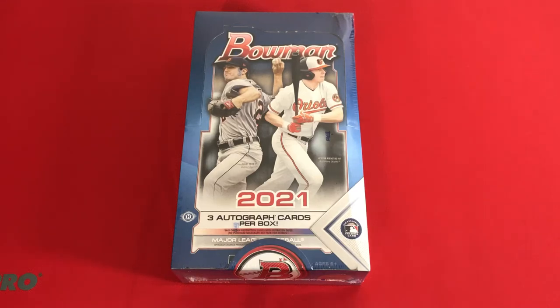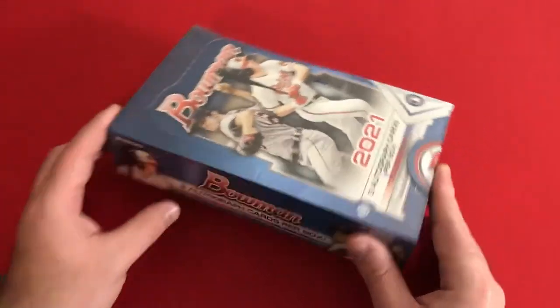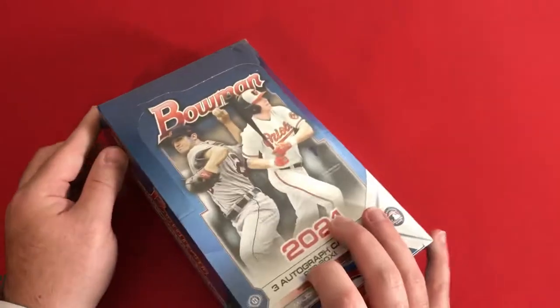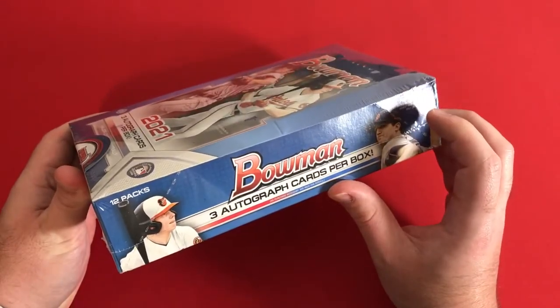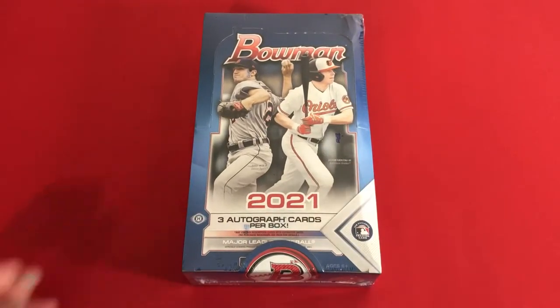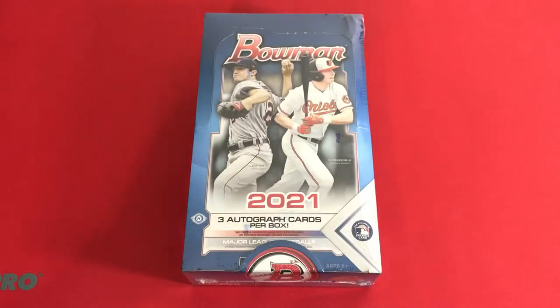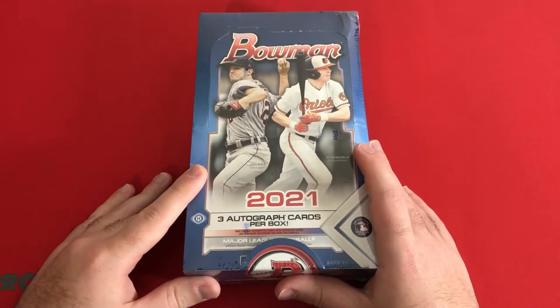Hello and welcome back to another video here on the channel. As I mentioned in the previous video, we're not done with Bowman yet. We have a Bowman HTA jumbo box here to open on the channel. We did the hobby box last time. These cards are provided by the arena — they're not my cards, they're owned by the arena. They just let me open a box for them.